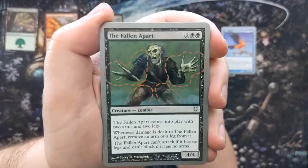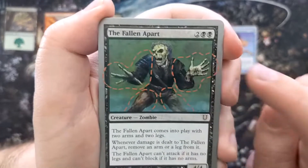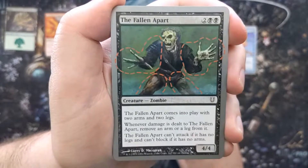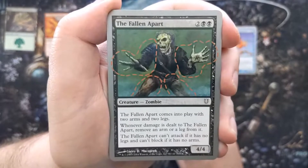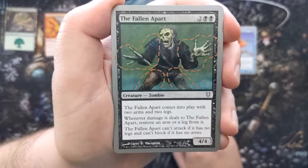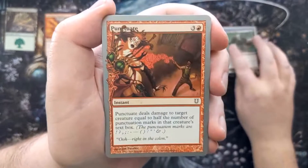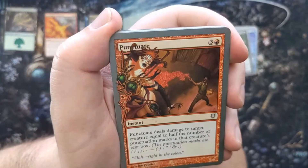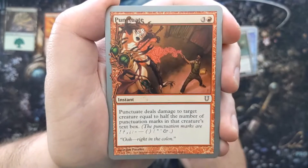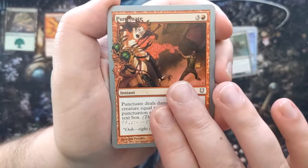Next is Fallen Apart — a 4/4 with little cut lines on it. It comes into play with two arms and two legs. Whenever damage is dealt to it, remove an arm or a leg. It can't attack if it has no legs and can't block if it has no arms — so ridiculous. Then we have Punctuate, though the name is half-covered by the art. Punctuate deals damage to target creature equal to half the number of punctuation marks in that creature's text box.